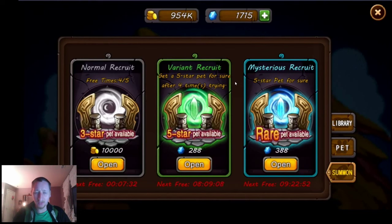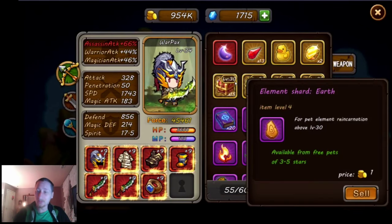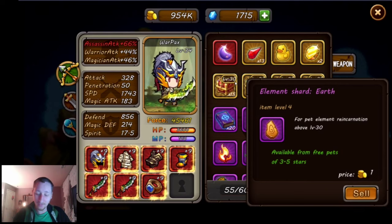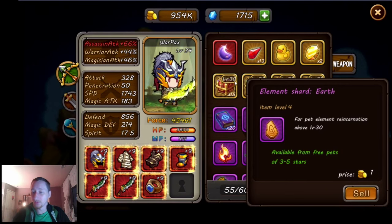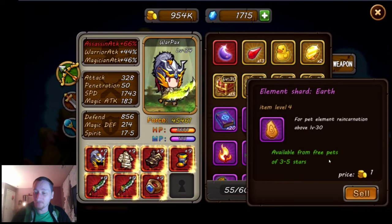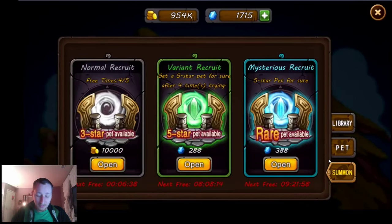Something else I noticed is that there are just better rewards when freeing pets — especially three, four, and five-star pets, there's just more. I've also heard that you can get more of these element shards when freeing pets. Let me go back to the bag — they're called 'element shards.' I've heard there's a chance for a shard when freeing pets, and in fact it says right there: 'Available from freeing pets of three to five stars.' So I haven't seen it yet, but that's one way to get more shards.